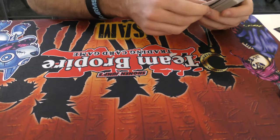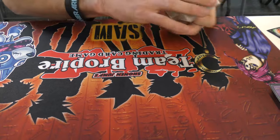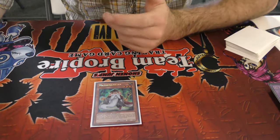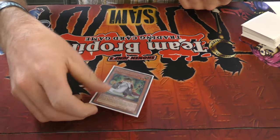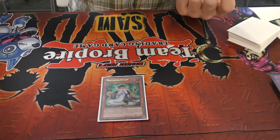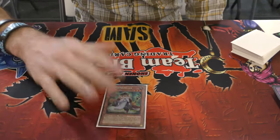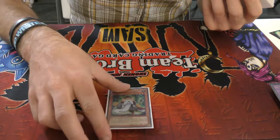Moving on to our normal summons — we have three, kind of four, kind of five normal summons in the deck. Mathematician — I open it every game. It's kind of the best card in the deck. Sometimes I'll open like Mathematician into Skamata, Skamata Beast, Skamata Falco, whatever. I love this card. I open it up every game — it's crazy. You only see it once, but there's so many other one-off cards you never even see at all. Like, I never see Shaddoll Fusion ever — and I run three and I run one of that.